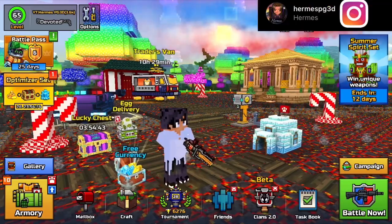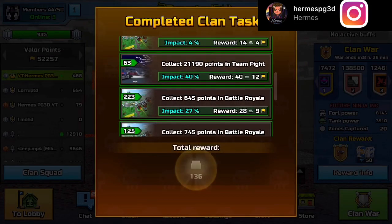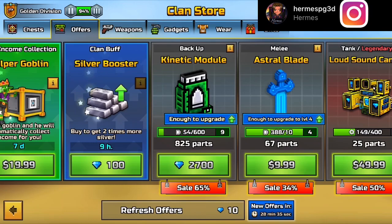Welcome back for another video. We're going to be talking about how to get modules super easy. The first place to go is the clan store, which is located in the Clans section.